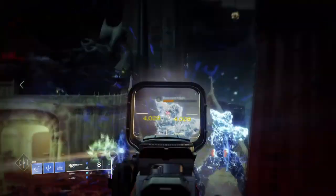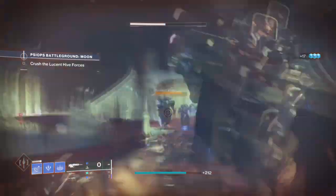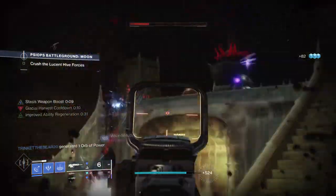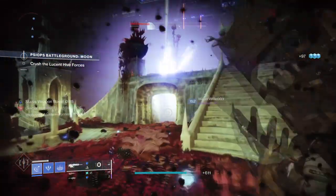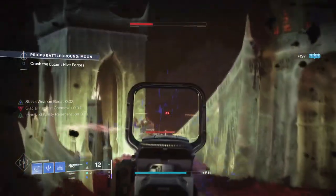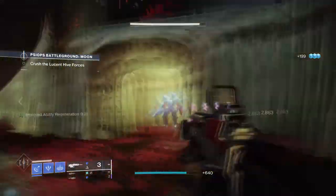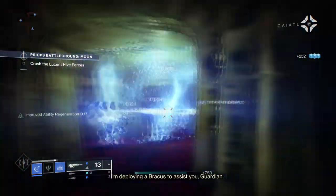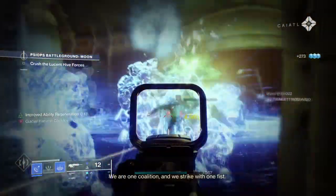Every time we freeze a combatant we can get multiple freezes at once and produce enough shards to refill our melee ability and grant energy to other key areas. At the same time we get increased kinetic damage against frozen combatants, which is great if you have the new Hakke Scout Rifle with Headstone — not only are you doing extra damage, but you can trigger Headstone which kicks in Whispers of Shards and so forth. It's simply effective, and even if you have low stats, as long as you have the basics covered you can fill in the rest from there.